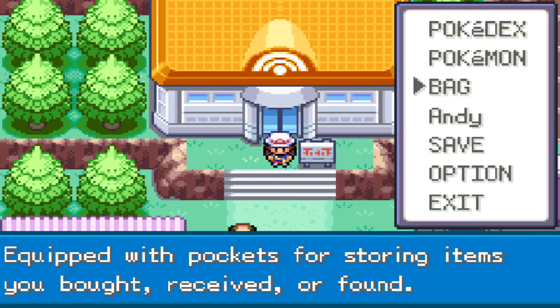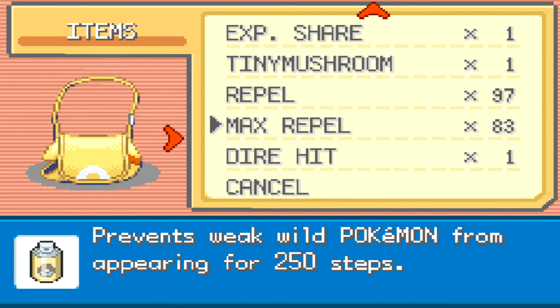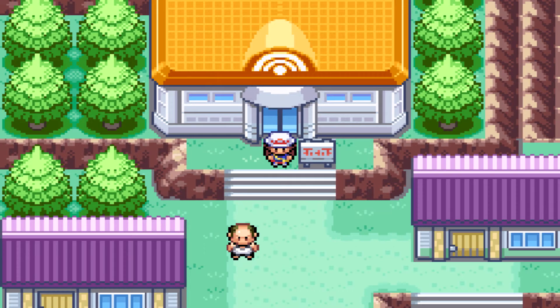Highly recommend using a Max Repel, as this area does take a while to get to. It is basically on the way to Moltres, so just make sure you are aware of that. You are required to have access to One Island, a Pokemon that knows Strength, and a Pokemon that knows Surf — very important things you need.